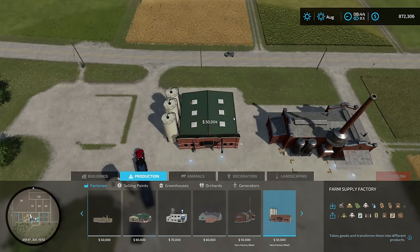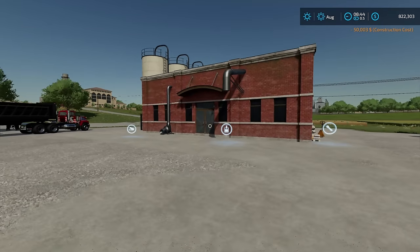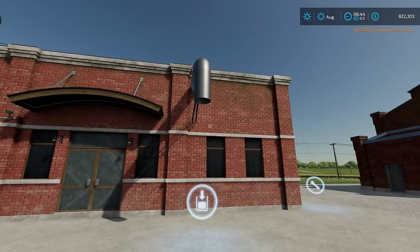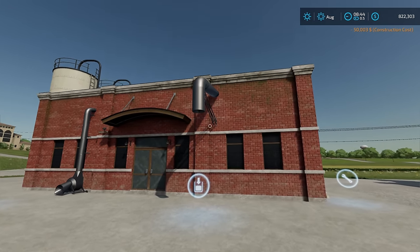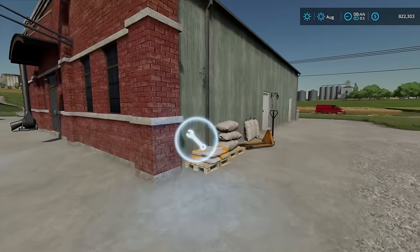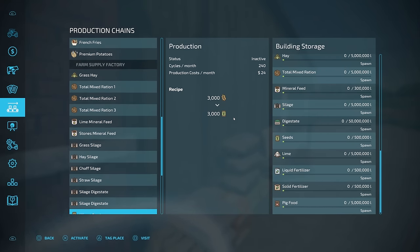This is going to make a lot of other things for you. I'm going to put it right here — once again, $50,000 to put it down. The important parts on this one are right up here in the front. This is where you're going to put all of your product in, and this is where you're going to get it out. No pallets here — it's all coming out of an auger that's going to go into a trailer. To access the menu, come up here to the wrench and hit L3. Then you can see here we are on the farm supply factory.